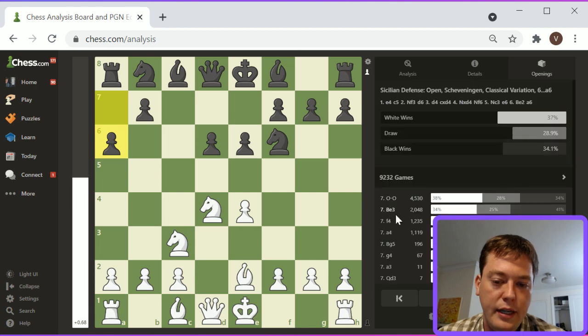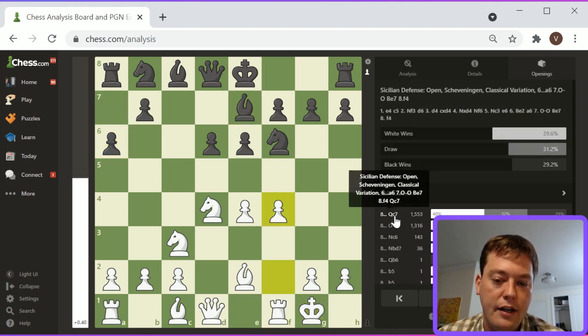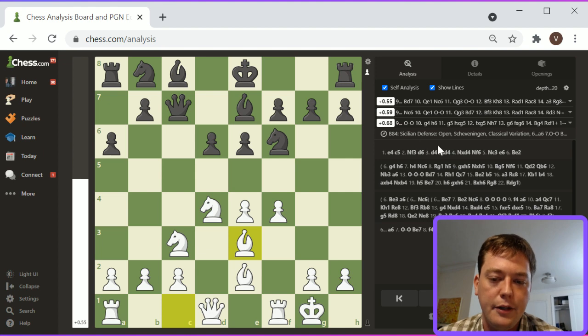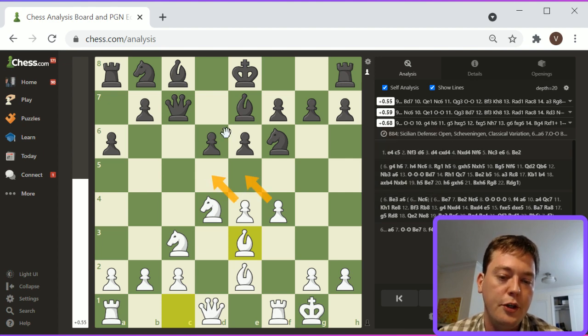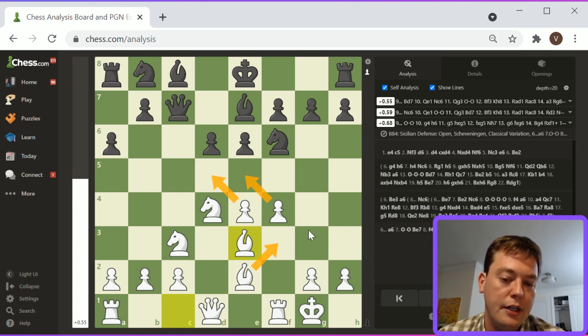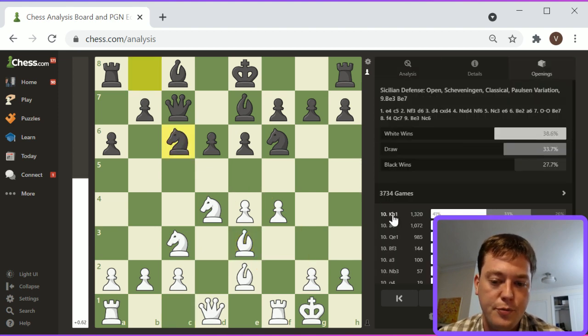Let's look at Bishop E2. Bishop E2, A6, castles, Bishop E7, F4, Queen C7, Bishop E3. White is pretty much better here — this is a little bit loose, but I think White has a center advantage. When they talk about the small center of the Scheveningen, this is it with D6 and E6. White controls the fourth rank and has a space advantage. G4 will eventually get played — White has a pre-made plan to attack on the kingside, which he does in most of these openings.